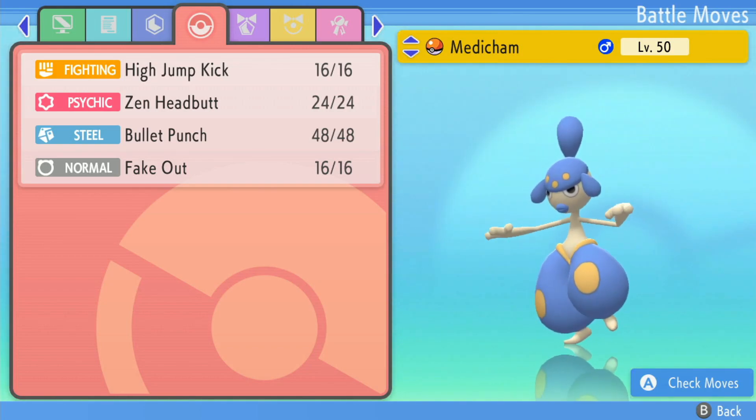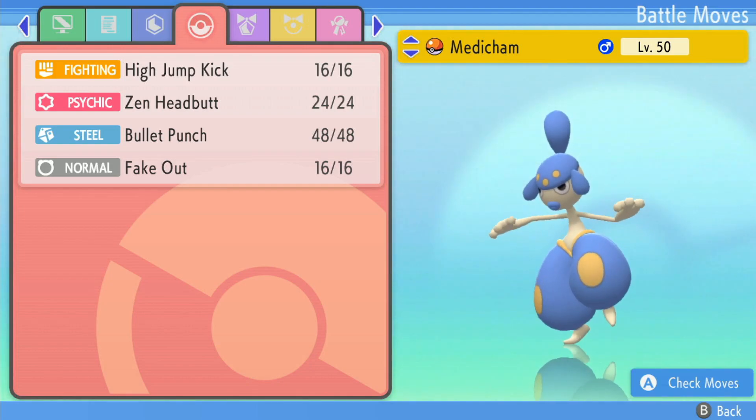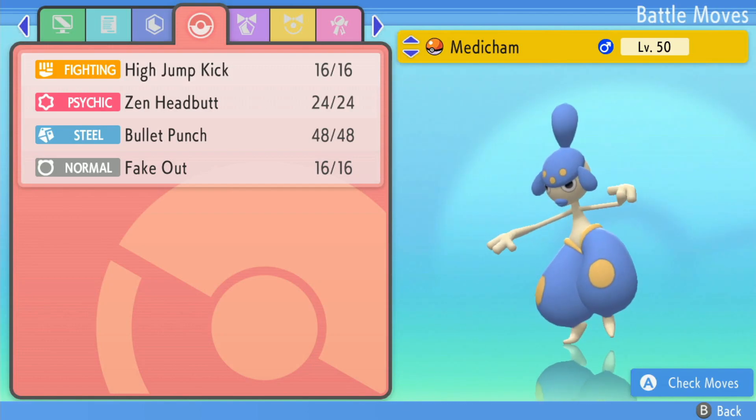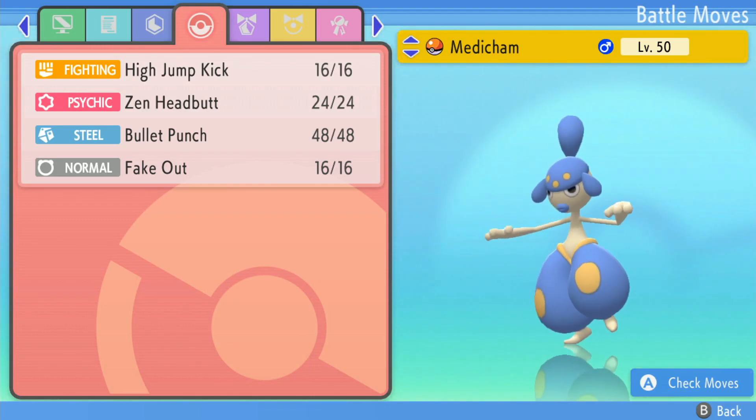I was really having a problem thinking about what item to run on Medicham. Life Orb is good, but do I really want to take Life Orb chip after Fake Out? I feel like I'd rather heal up some HP with Leftovers, but maybe in the future I'll bring a more offensive item.